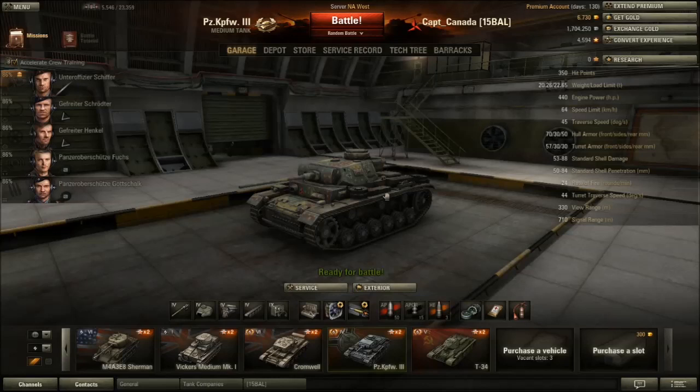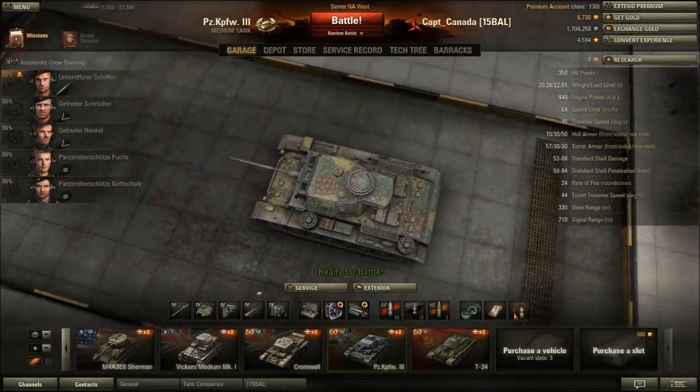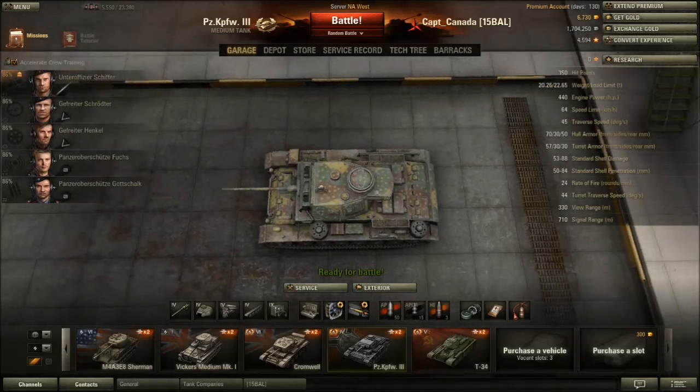We've got 20 tons, which gives this a horsepower-to-ton ratio of almost 22, which is pretty good. This thing accelerates quick and it also has a very good top speed of 64. There isn't too much in the game that's going to be able to outrun it. You've got 45 traverse speed, which is also quite good. You won't have any problem turning around or circling your TD friends.